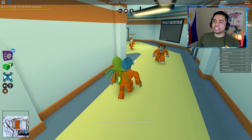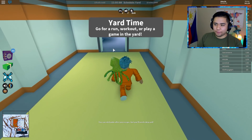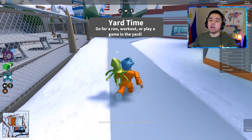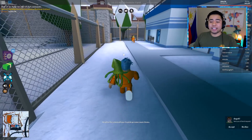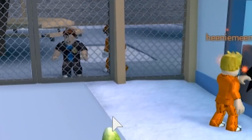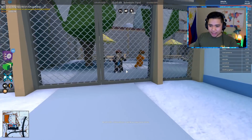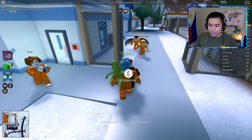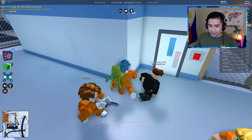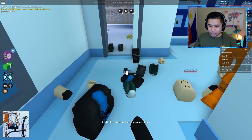Alright guys, here we are on the Jailbreak world. There are only four police officers and no criminals on the server, which means this server just opened up. But oh my goodness — there's a cop camping everyone right now outside of the jail. Wait, why isn't he arresting bacon man? Did he just grab a key card from this guy? Are you serious? He's literally about to die right now. Can we kill him? Oh bacon man — he messed up. Let me grab that pistol right now.